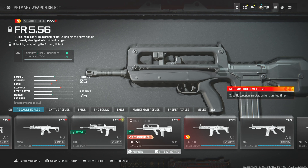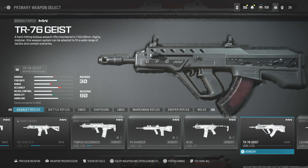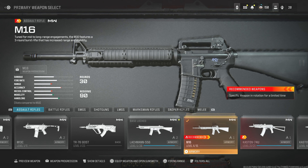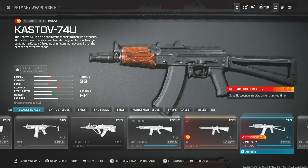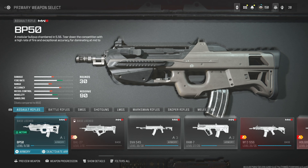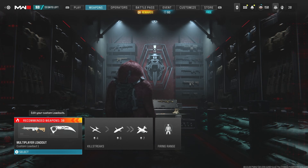And if you can't get that FR 5.56, you can use the M16 from way back in the day Call of Duty — I think this was in Modern Warfare 2. I think all these guns right here are Modern Warfare 2 guns. But we're ready to jump into the gameplay just to show you how to get it. It's pretty simple — just use two of those guns and get a couple kills, and that's it.